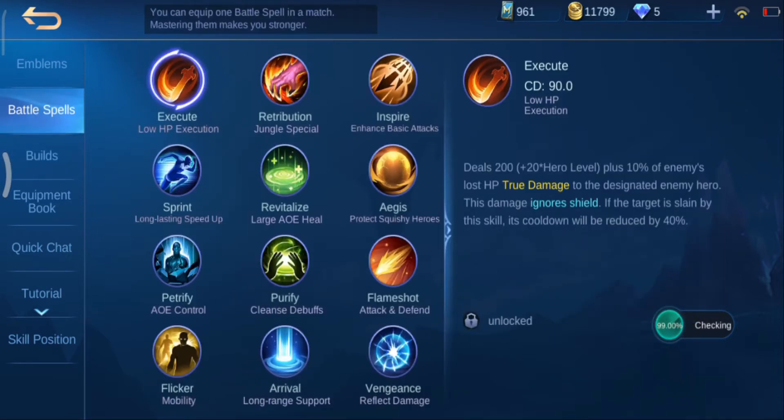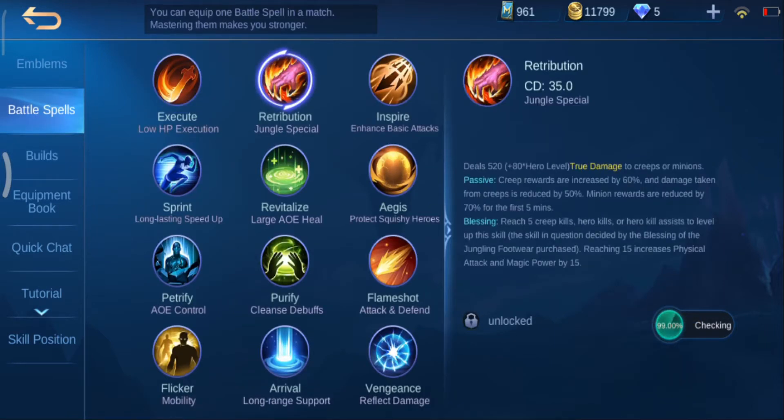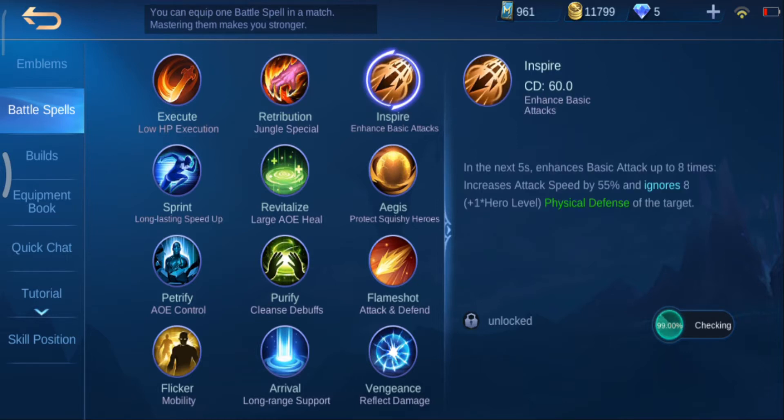For battle spells, Retribution is a no-brainer for jungling — use Ice Retribution in particular as it helps a lot with ganking. If you're playing lane Mia, use Inspire and not Flicker. Flicker Mia is a horrible choice and will most likely be a burden to the team. Mia lacks burst damage early to mid-game when playing as an offlaner, and Inspire helps remove that weakness. You may have lower survivability before level 4, but with decent map awareness, you shouldn't get ganked.